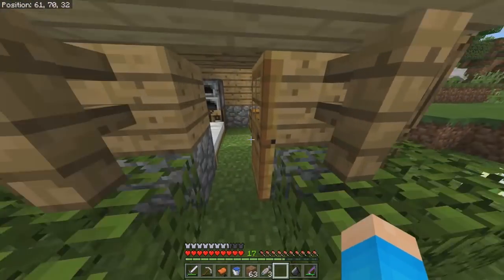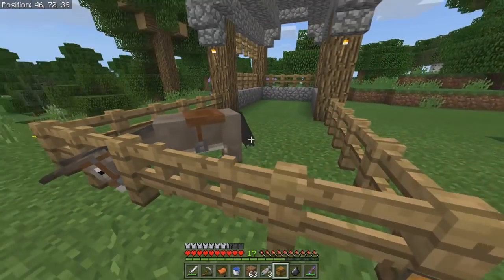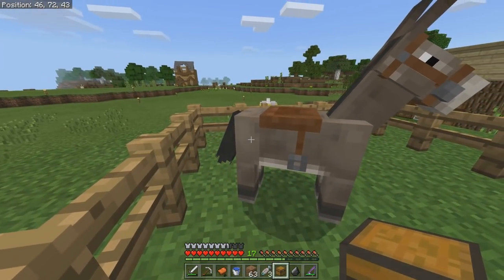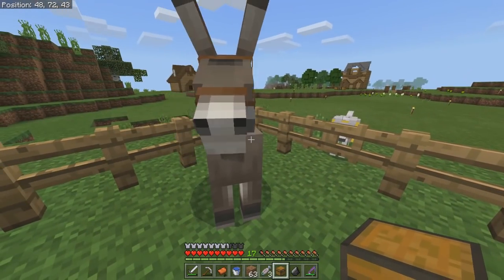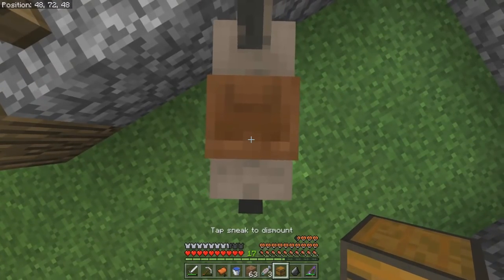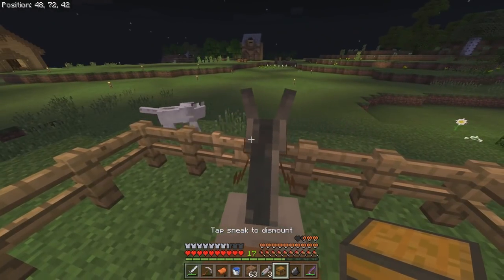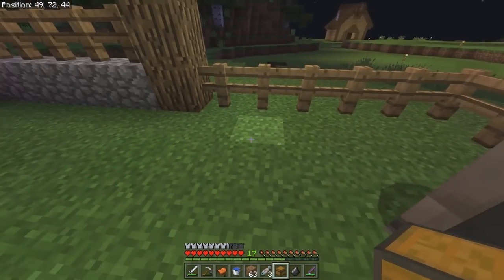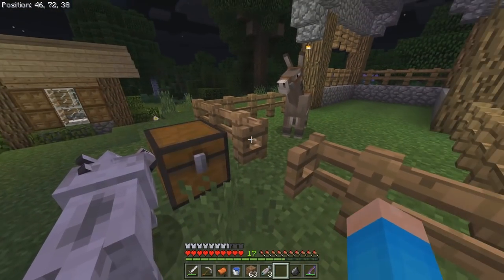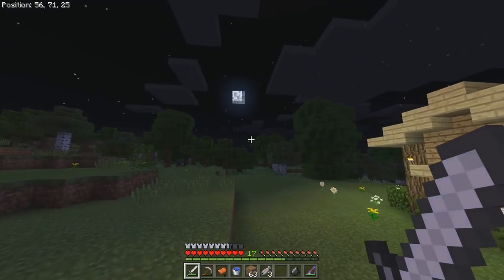I went to put a chest on the donkey so it could carry storage, but I couldn't figure out how to attach it. I kept trying what videos told me to do but it just wasn't working. I give up for now — we have a donkey that can't carry anything yet but it doesn't really matter. I'll try again another time.